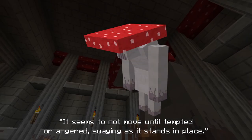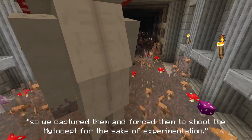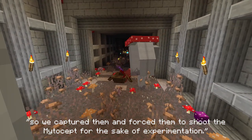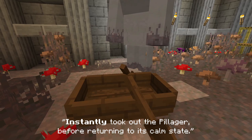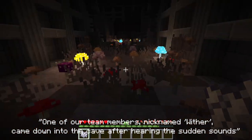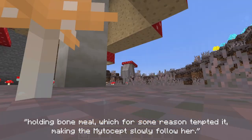It seems to not move until tempted or angered, swaying as it stands in place. We did find a small squad of pillagers nearby, so we captured them and forced them to shoot the Mitosept for the sake of experimentation. Upon being hit, the creature rushed over and in one hit instantly took out the pillager, before returning to its calm state. One of our team members, nicknamed Wither, came down into the cave after hearing the sudden sounds, holding bone meal — which for some reason tempted it, making the Mitosept slowly follow her.